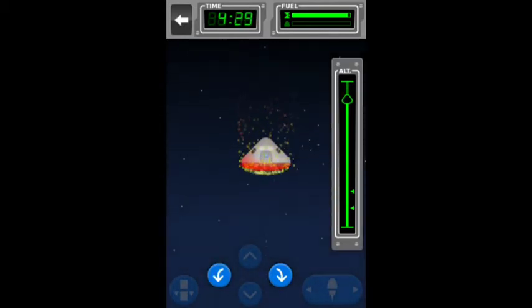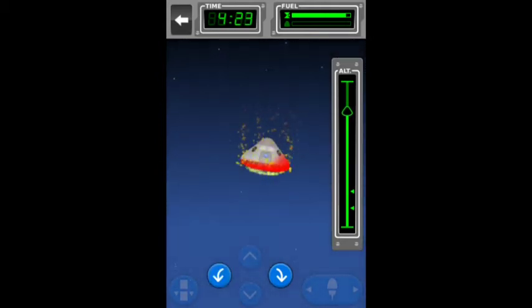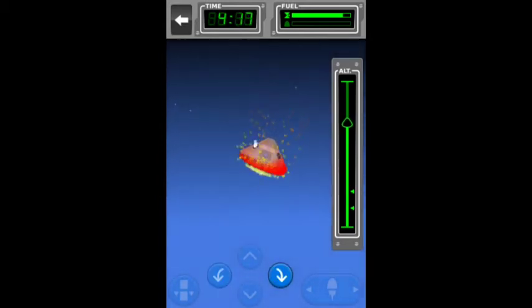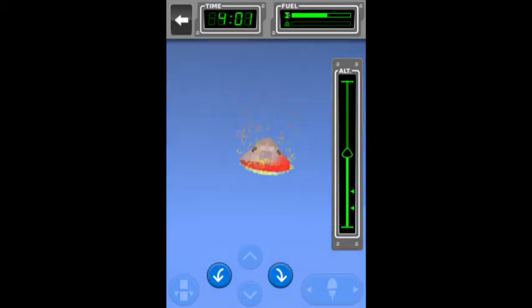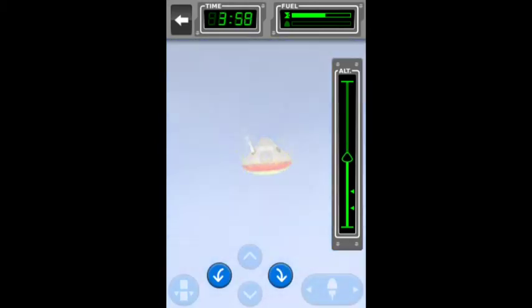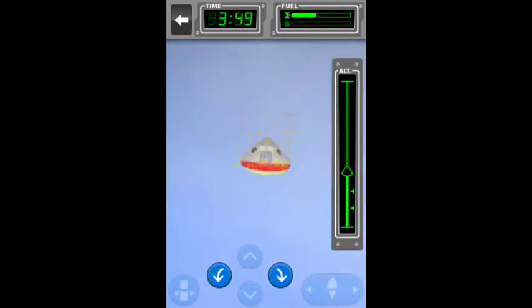As we're re-entering, we've got the re-entry flex and turbulence trying to throw us off to the side. Generally, you can do this using about three quarters of the RCS. Don't worry if you go under or over. I generally use up most, if not all, of the monopropellant — I've really got to catch myself saying RTS instead of that.